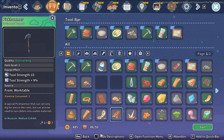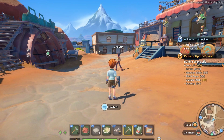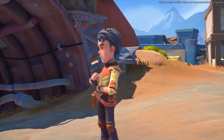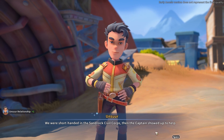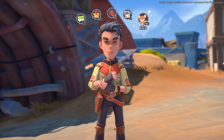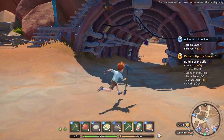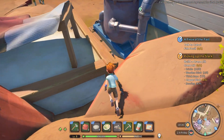How many data disks do I have? Let's sort the inventory. I have two - I can't do any more research right now. We were shorthanded in the Sandrock Civil Corps, then the captain showed up to help fight the bad guys. You should also get a pet. Those things seem totally unrelated.